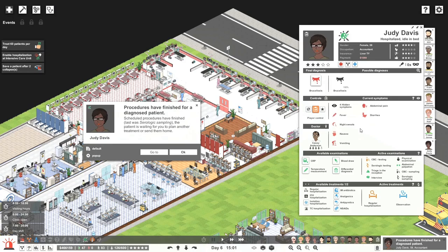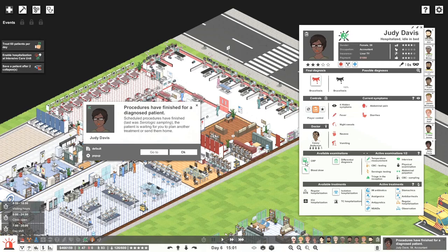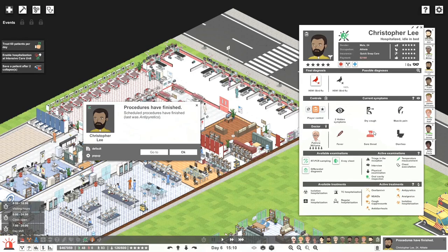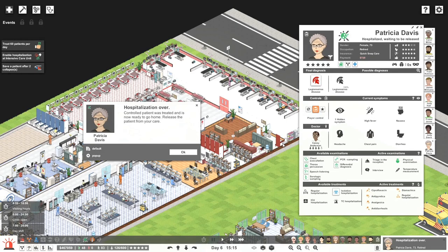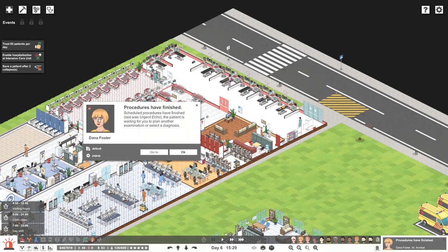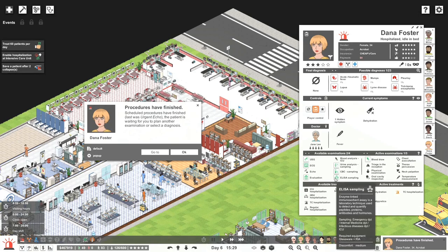Moving people around — it's not too bad. Lots of hidden symptoms. Let's start treating Dr. House style — temperature checking, CRP, CBC testing. Slowly sorting things out. Stuff's not flashing anymore. A patient can go home — let's release the patient. Urgent echo was done over here — did we actually find any other symptoms? This is really problematic, we're not finding a lot. Let's see what else we can do.